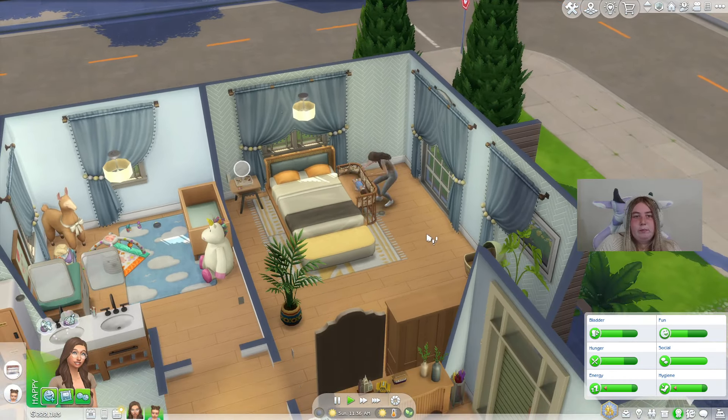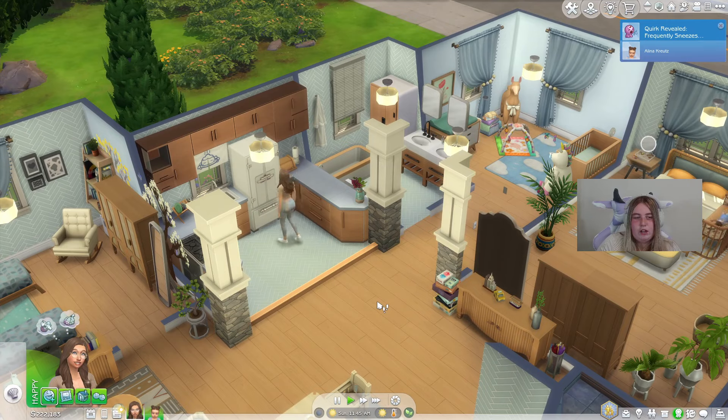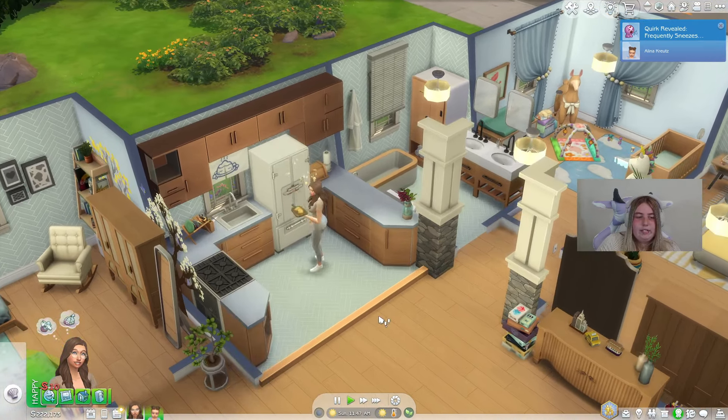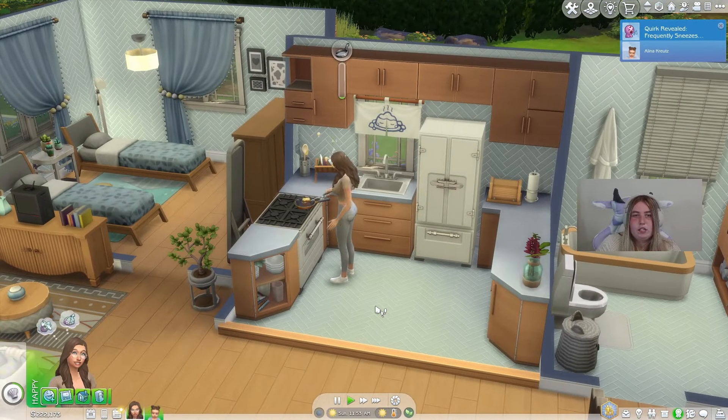This next mod is by Little Miss Sams, and it has to do with auto checks. Normally if your Sim leaves the room, they check on their infant pretty frequently — every five or ten minutes or so in-game. This mod is auto checks for infants and toddlers, and it extends the interval from five minutes to 60 minutes. The Sims team made auto checks more frequent, and some people didn't like that because it feels like you can't do anything.